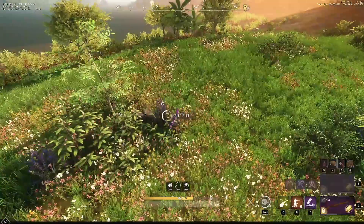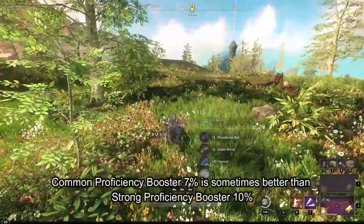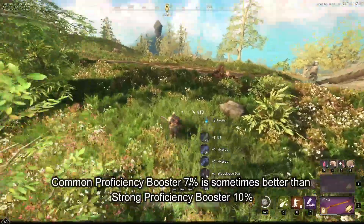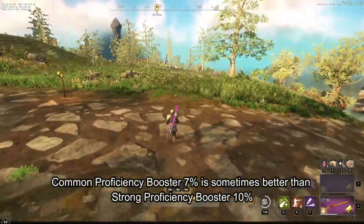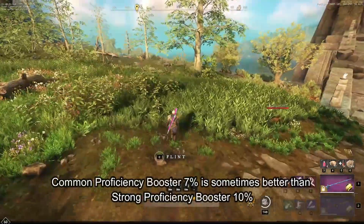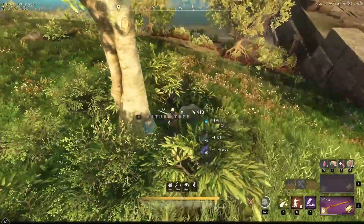Our goal here is to maximize our farm without hurting our long-term coin gains. Thus, sometimes a 7% proficiency booster at a price tag of 5 coin is better than a 10% booster at a price tag of 20 coin. Whether you want that extra gathering yield depends on what you're gathering.